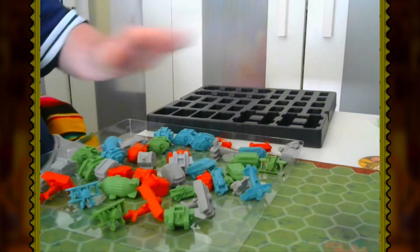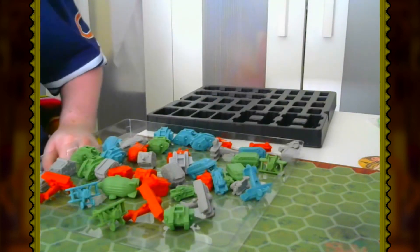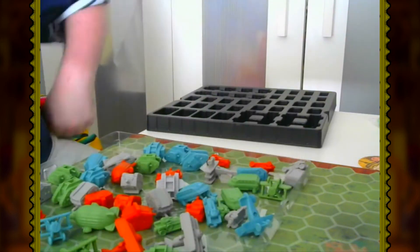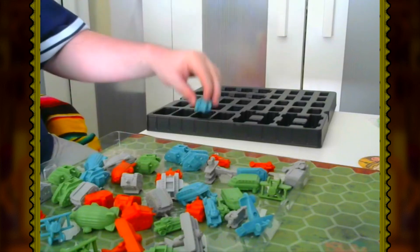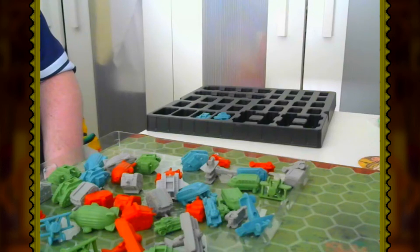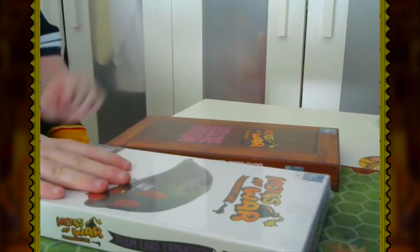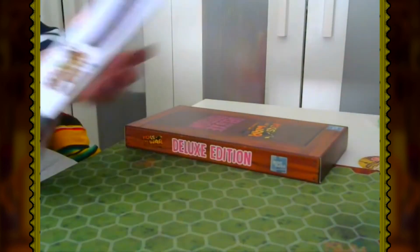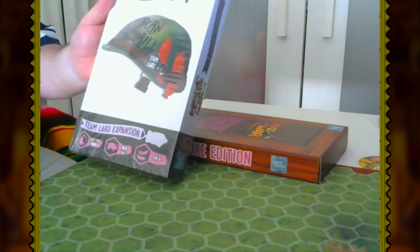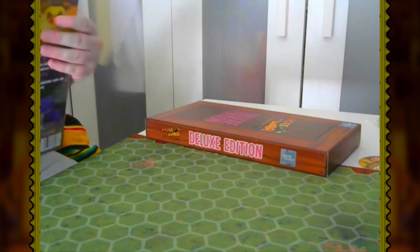That is everything for the base game. I'd love to take everything out and show it but I'm a bit short on space. We can now open the Team Lard expansion and deluxe edition to see the bits we were missing — right after I put all these miniatures back one by one. Back to the Team Lard expansion and deluxe edition: nice little details on the front, including the little Team Lard hat with the 'Born to Grill' helmet.